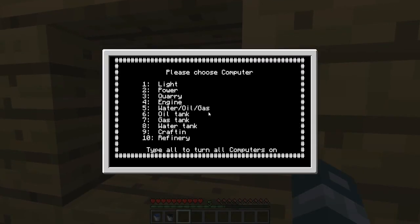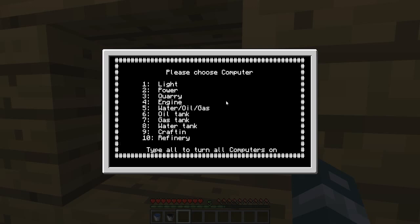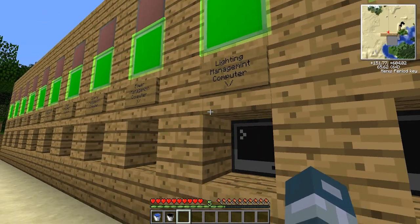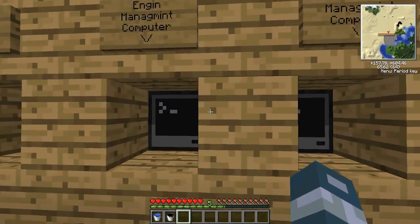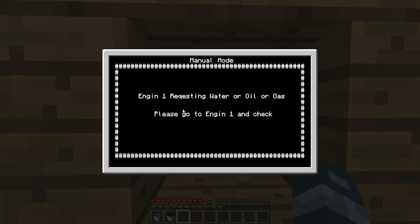Let's go here and press 'all' because it's faster. So 'all' — and there you go, now they're all on. Let's go to the engine management computer. Manual mode. And it's going to tell me engine 1 is requesting water or gas — please go to engine 1 and check. And it's giving me a warning.